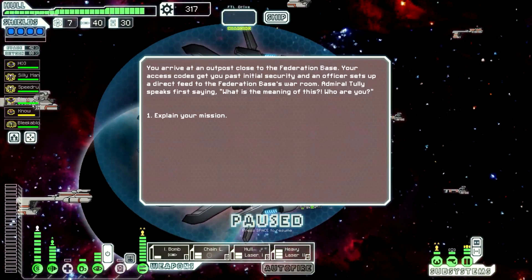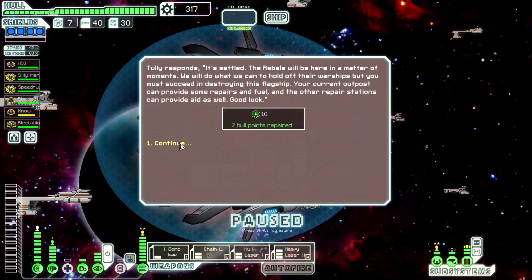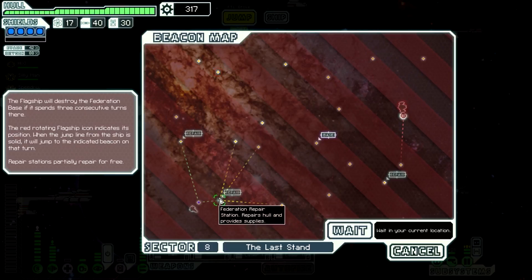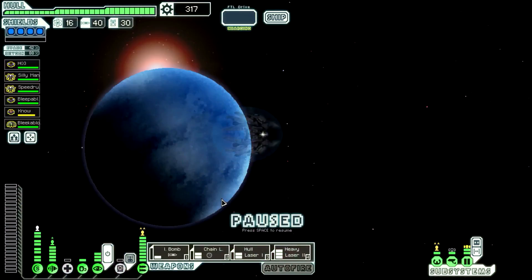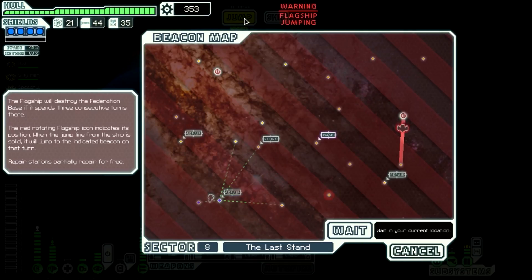Welcome back everyone to FTL, and welcome to the last stand, the final sector. We're getting some extra fuel and some hull but they didn't even give us any scrap. I don't really need these repairs, so we're just going to hop onto the base as quickly as we can. It's going to give us extra scrap, but I'm not worried about visiting all of them. And there's a store.